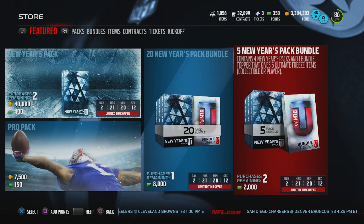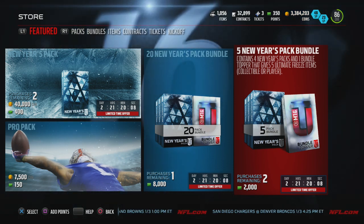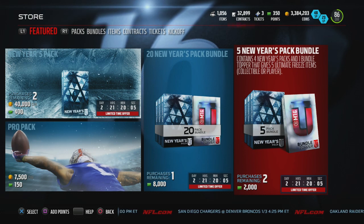They also have a five pack bundle which has a topper that gives five ultimate freeze items, collectible or player — so it's really not even guaranteeing any gifts. And that's what everyone is opening up packs for right now: the new gifts in the game.